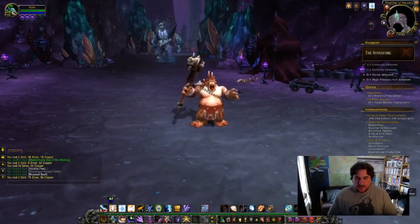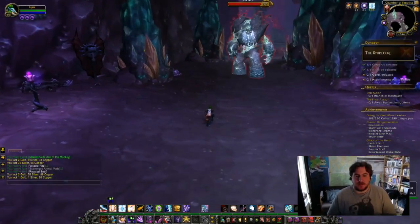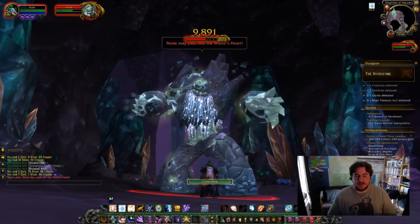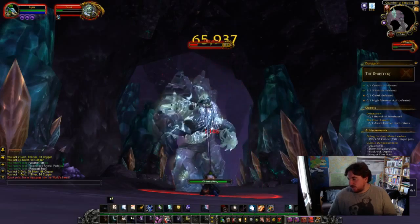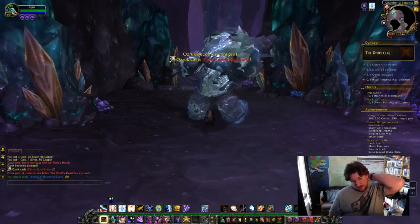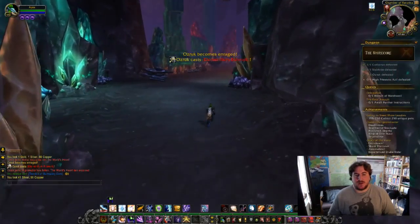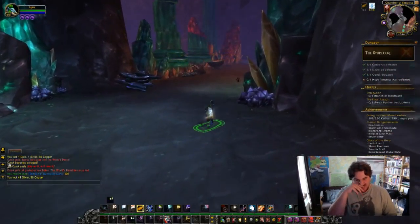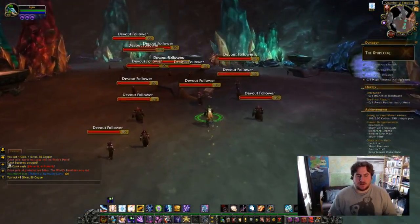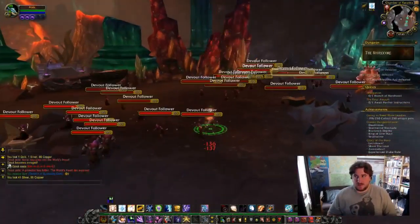And you can see in the background there — that is Ozruk. He's like a big elemental and he looks very similar to Lord Rhyolith, one of the mobs in Blackrock Foundry — the guard kind of thing that stands in front just before you meet the Heart of the Mountain. I always thought that him and Lord Rhyolith from the Firelands look very similar together, and now that you look at them they are almost like twins.